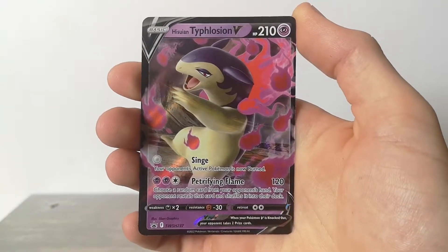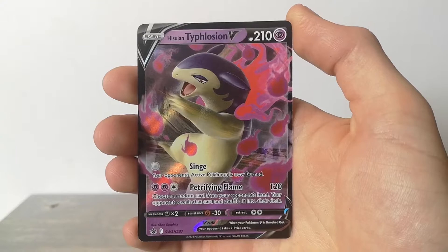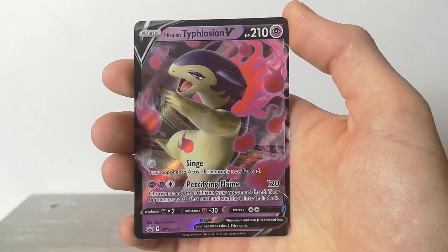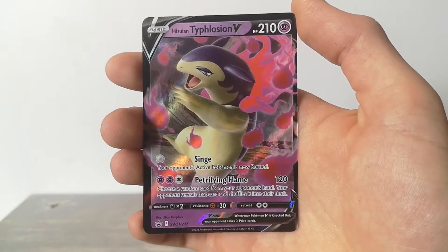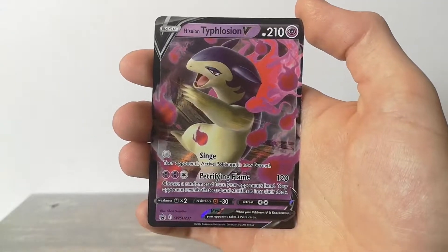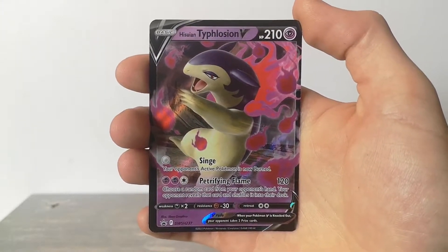Let's take a look at this Typhlosion V. We got Singed: your opponent's active Pokemon is now burned. And we got Petrifying Flame: 120 damage, choose a random card from your opponent's hand, your opponent reveals the card and shuffles it into their deck. That's kind of funny - you have a slight chance of shuffling a win condition back into their deck, which could be funny.